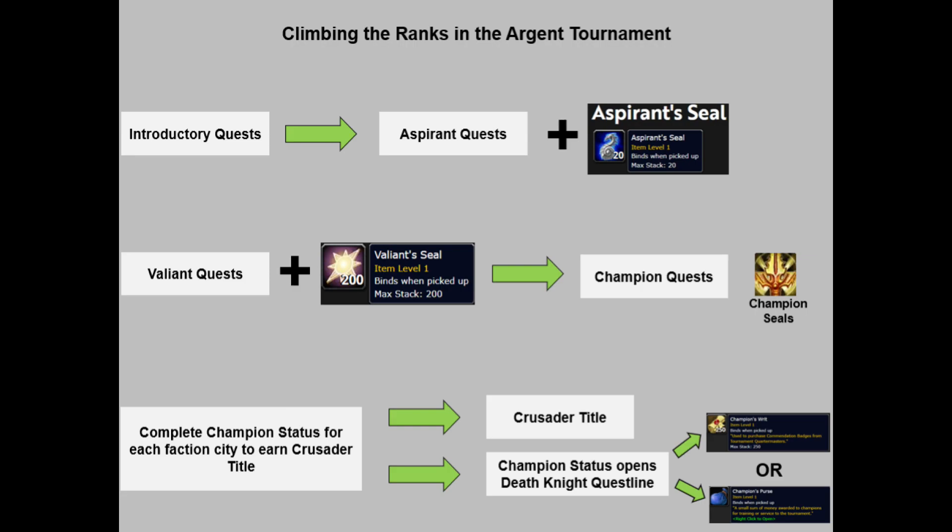The Argent Squire can be upgraded to a vendor, bank, and mailbox by applying an Argent Pony Bridle to it. The Argent Pony Bridle can be purchased from the Argent Crusade Quartermaster for 150 champion seals. It allows you to choose one of three options every four hours — similar to your Northrend Wormhole — so once every four hours you can choose a bank, a vendor, or a mailbox, and it will last for three minutes. Unlike a Jeeves or repair bot, only the person whom the squire belongs to can use the services.